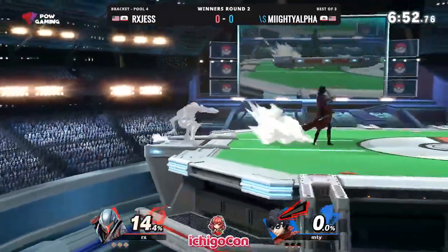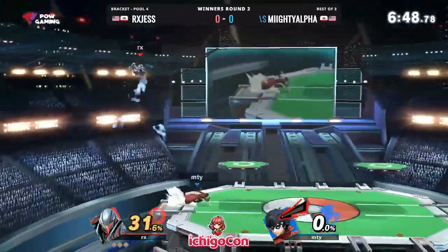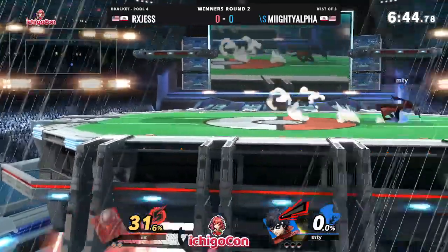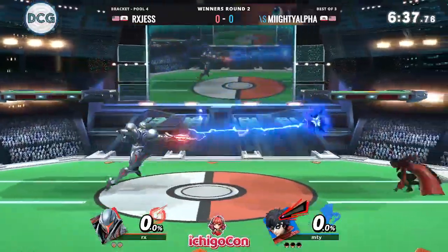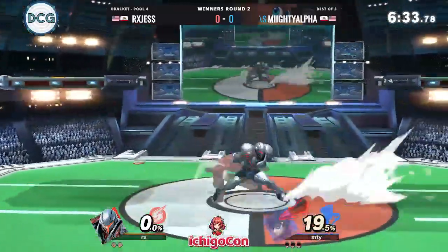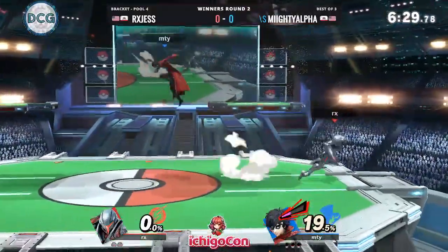The task is definitely on Mighty Alpha here to try and win those neutral interactions, get in as quickly as he can, and build up as much percent as he can. An unfortunate situation there for Jess — probably a late jump on that recovery, but he wasn't able to grab it, and that might cost him. I don't think Joker's the character who will just give a freebie like that and let you make up that stock deficit that easily, but we'll see what Jess can do.